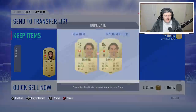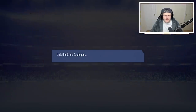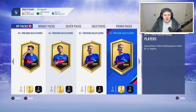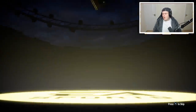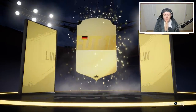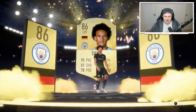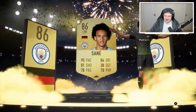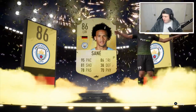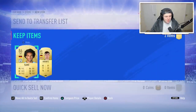You probably get boards every other pack, sometimes two boards in one pack. An 84 is currently around four to five thousand coins, so if you get an 84 you've made half your coins back, and you've still got a chance of packing walkouts. Speaking of which, we've got another walkout — it's Leroy Sane! German left wing, not bad. He goes for 21,500 coins.